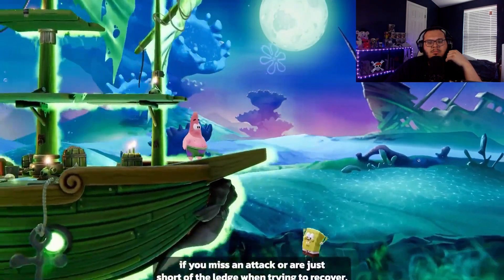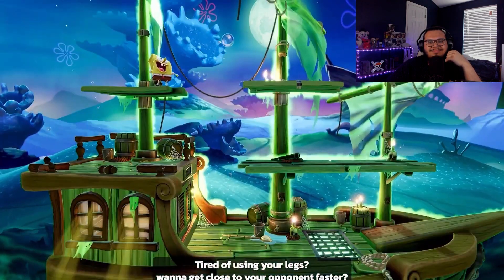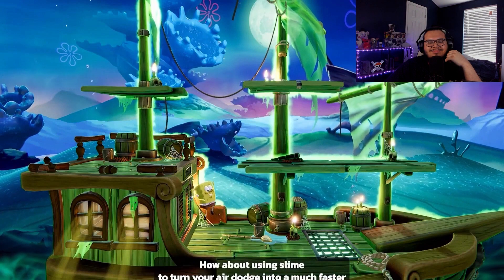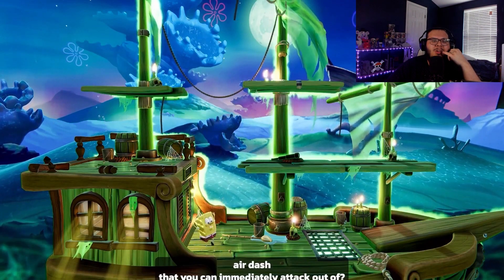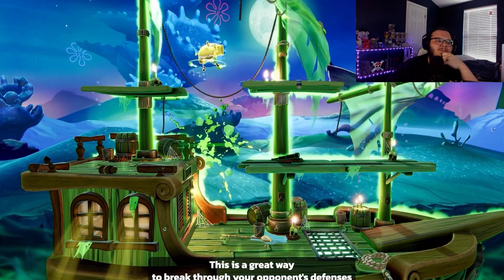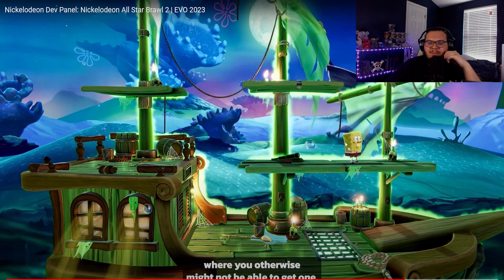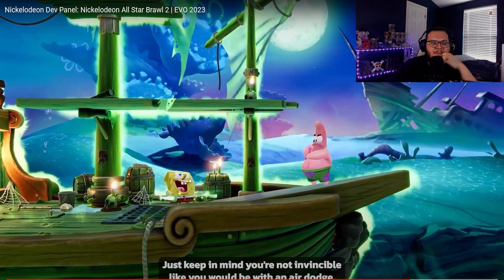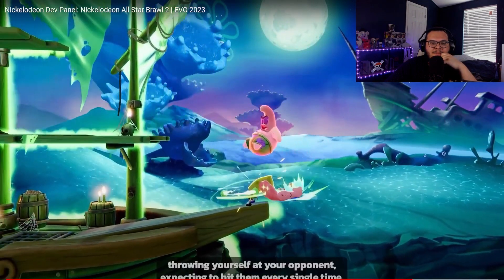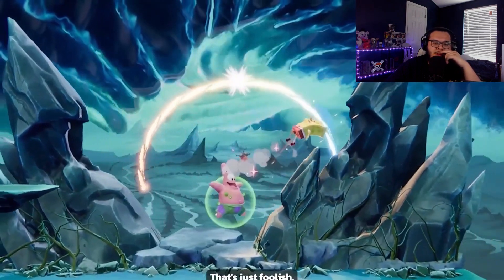Tired of using your legs? You can use slime to turn your air dodge into a much faster air dash. It's a great way to break through your opponent's offenses or just barely squeeze through — though you're not invincible like you would be with a regular air dodge.